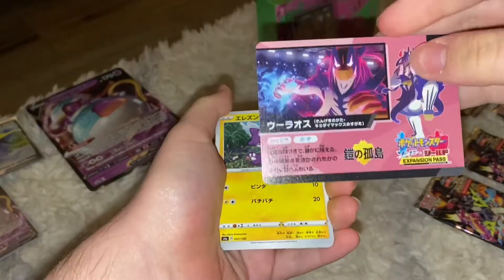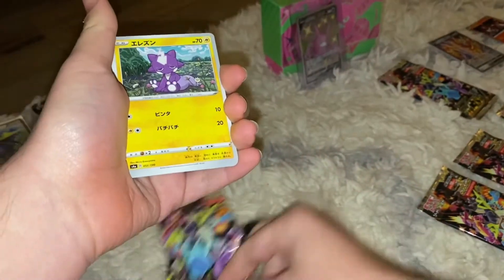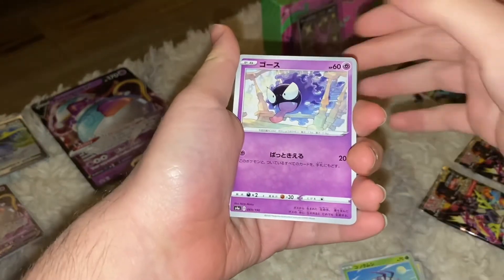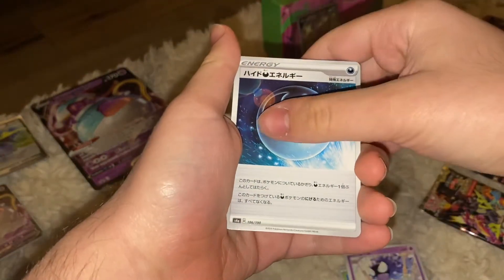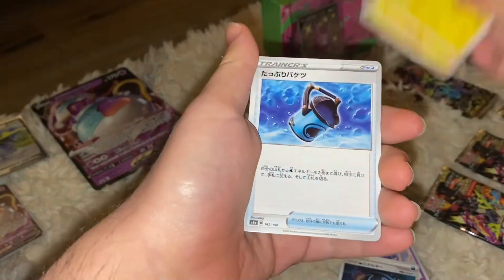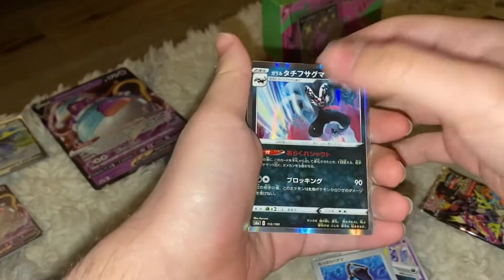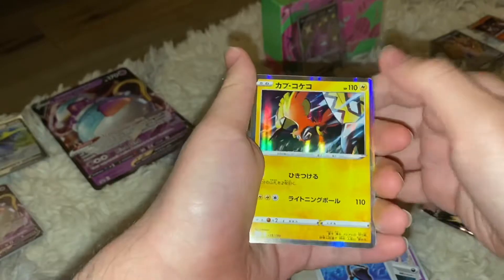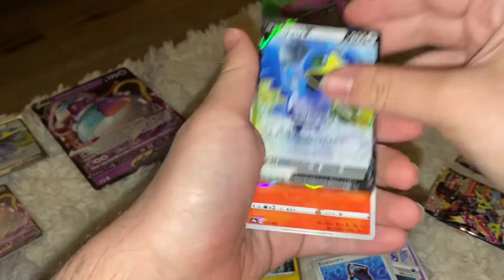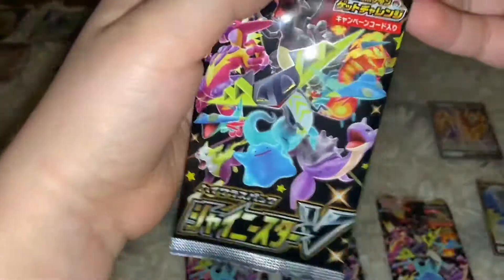Second pack of the Shiny Star V box. We see Urshifu water type on the pack art. We got Toxel, Wimpod, Gastly, dark energy, Dracozolt, a trainer card, holo Galarian Obstagoon, holo Tropius, another Cramorant V, and a reverse hollow Scorbunny.